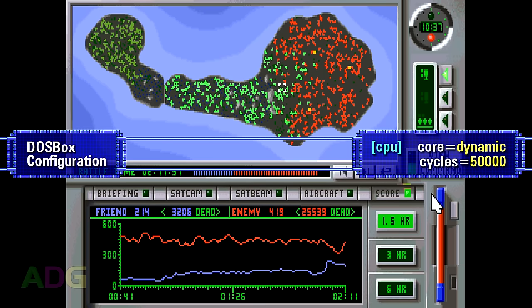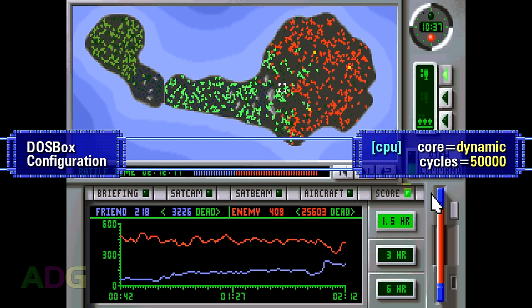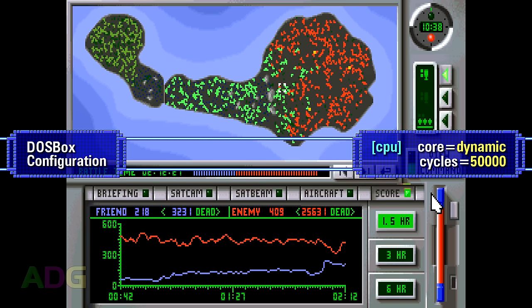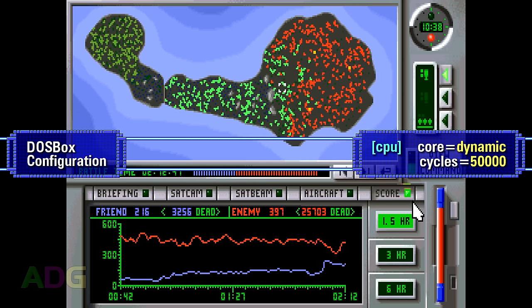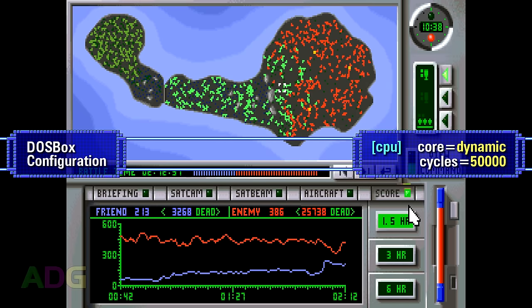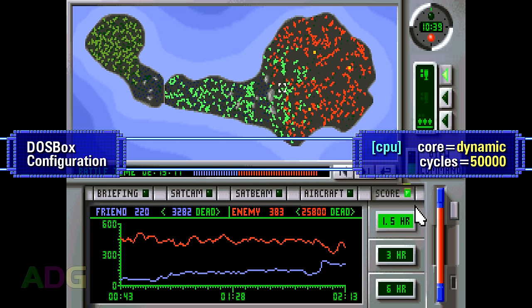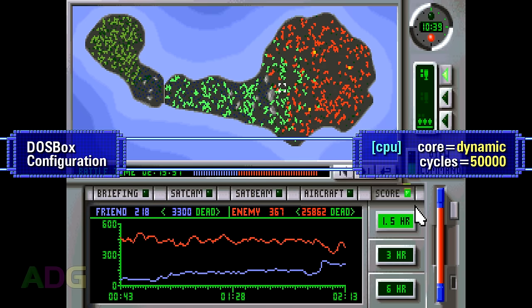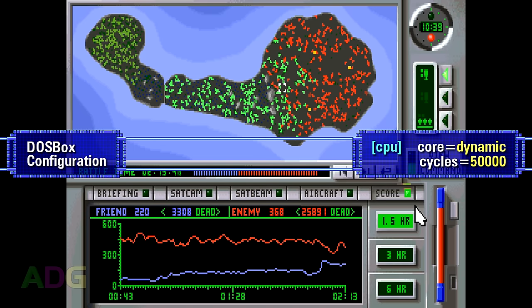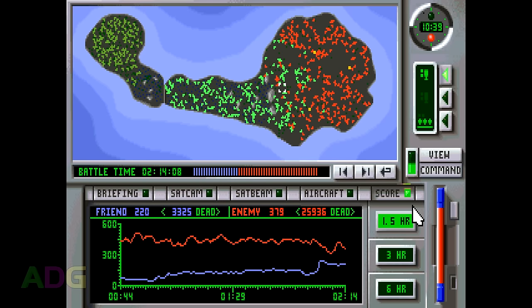Since the game doesn't play in protected mode and benefits from a solid boost in cycles, you're probably going to want to manually set the core to dynamic, then set a fixed cycles count which best represents how fast you want the game to go when you set its own internal timing to max. I decided to go with 50,000, but really any cycles count of 30,000 or higher should do the trick — and if you want to go even faster, you can just hold down ALT+F12, which is the default key combo for fast-forwarding in the DOSBox emulator.